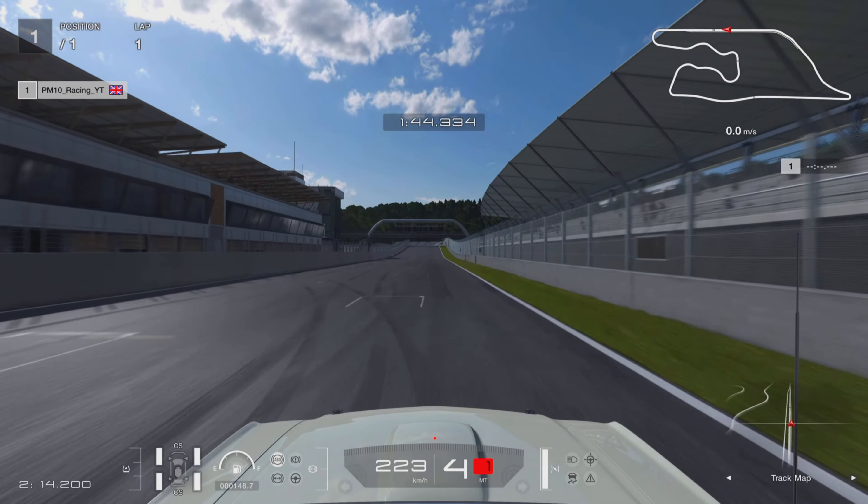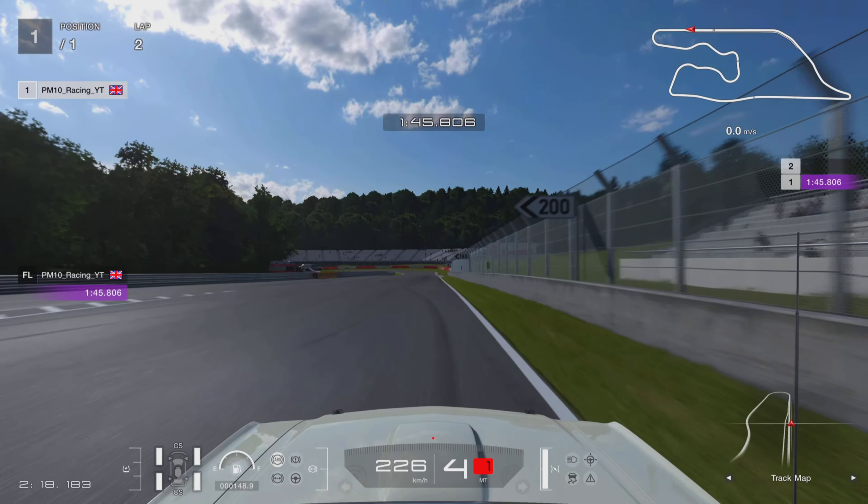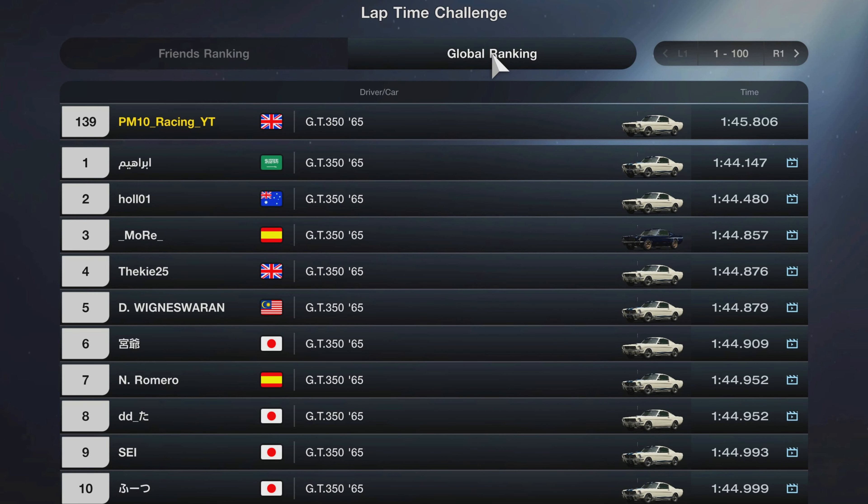We'll cross the line in a 1:45.808, which is good enough at the moment for 1.59 and a rather uninspiring 139th in the world. Doing these time trials is all well and good, but you've got to make sure you're not making the five deadly sins of sim racing.